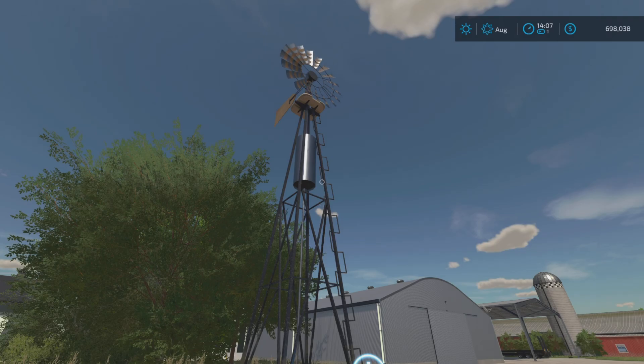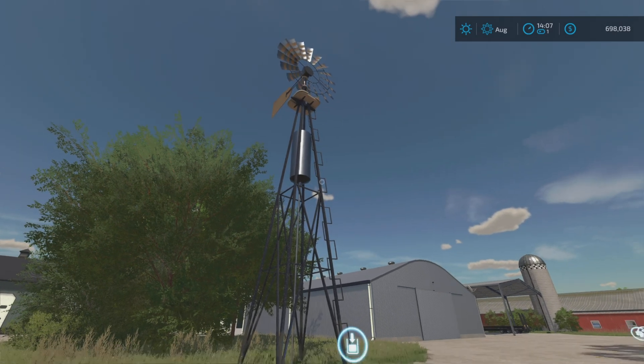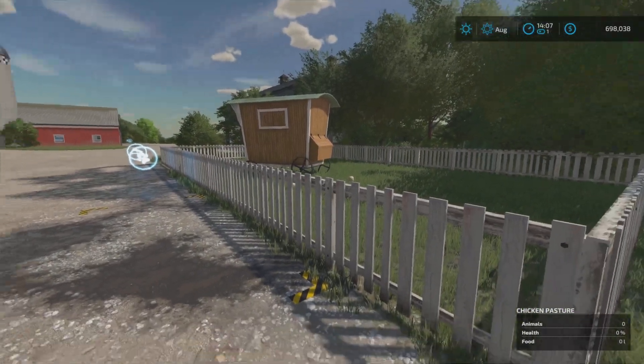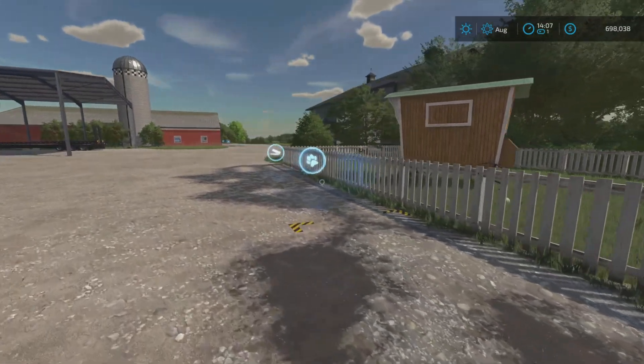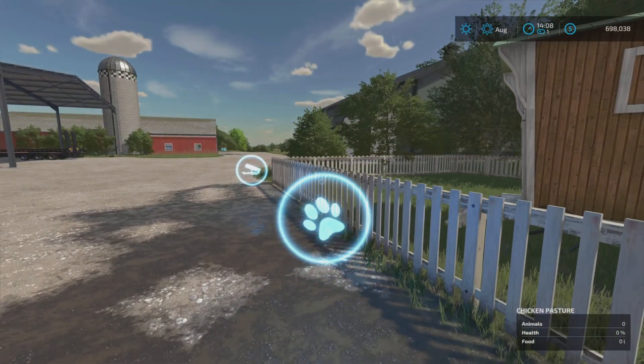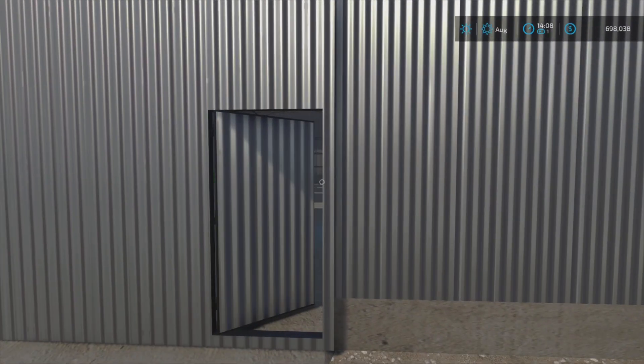We've got the wind pump we started off with — pretty sure that gives you water. We also have a chicken pasture that I did place, which we started off with as well. It holds a thousand chickens, so that's decent.